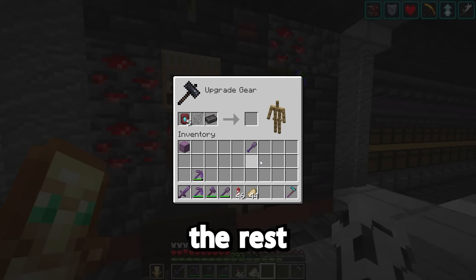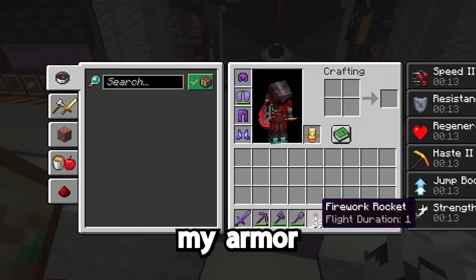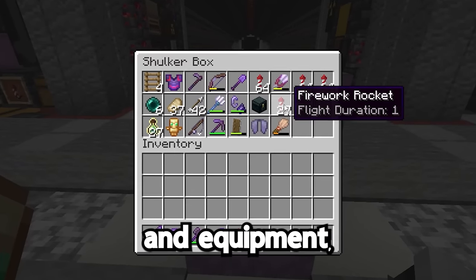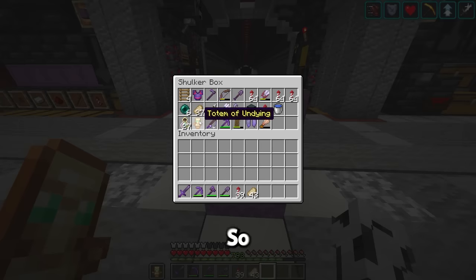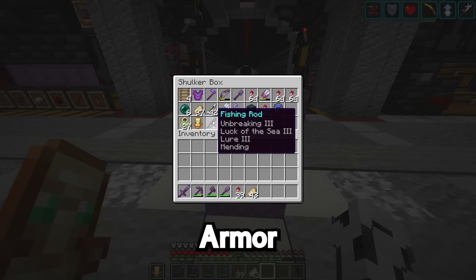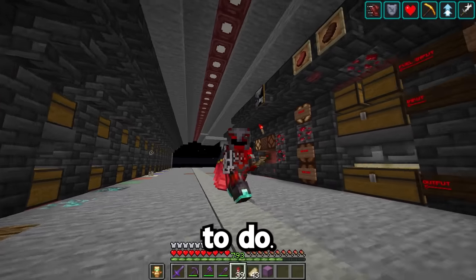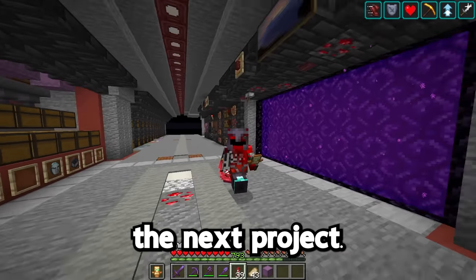I finally added some armor trims to my armor. I upgraded the rest of my diamond tools to netherite, and I was going to rename all of my armor and tools and equipment, but I don't really know. So let me know in the comments what are some good names for all this stuff — armor, tools, give me a good fishing rod name. That's everything I wanted to do, and now I'm ready for the next project.